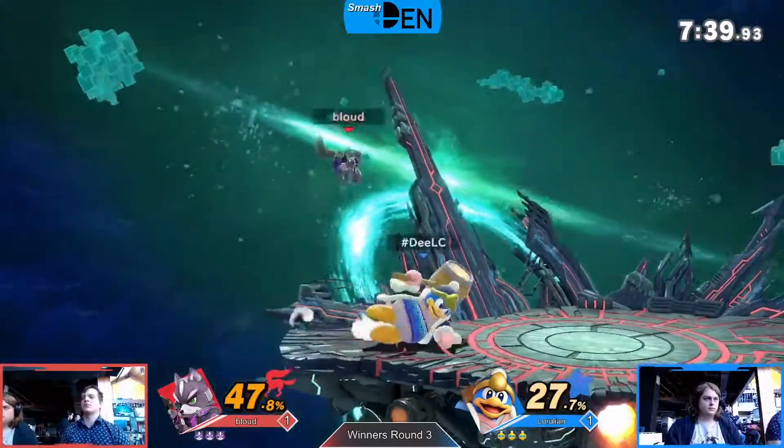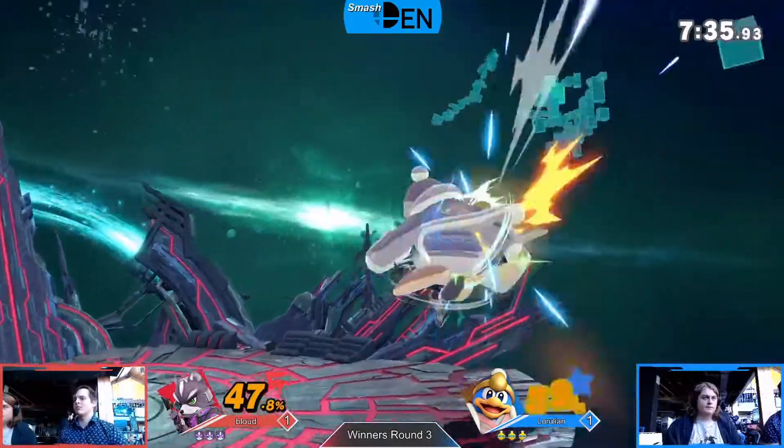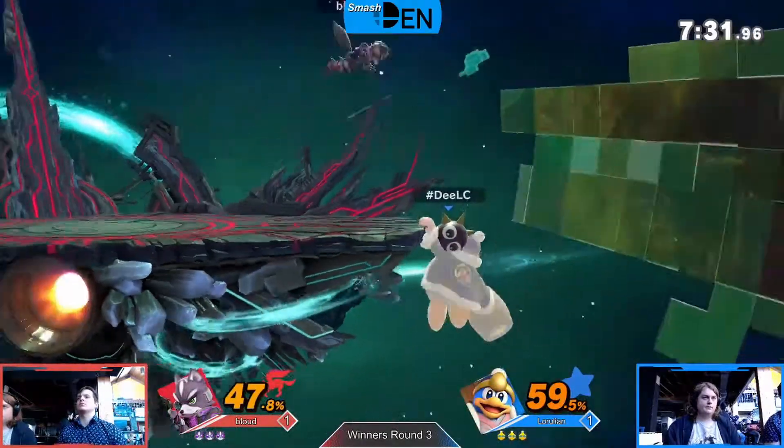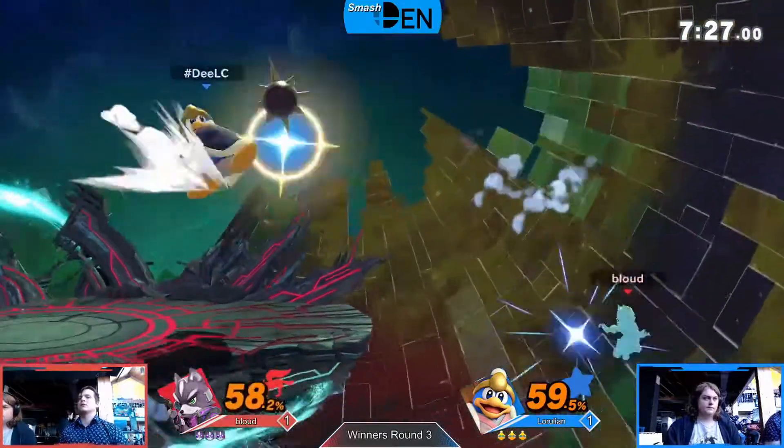That Fox look — Lerulean got back up the stage and just chased that bird down. The tilt only gets one, goes into that multi-hit in the air. Just a simple Fox combo — everyone wants to air dodge to get out of it, but you don't air dodge against Fox.